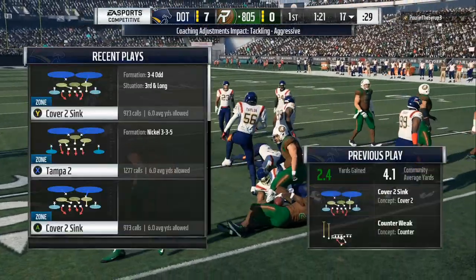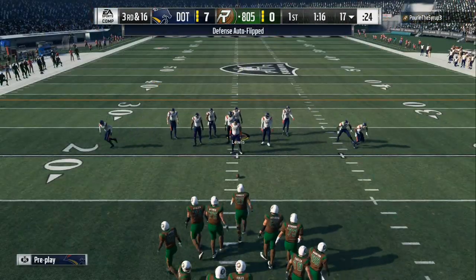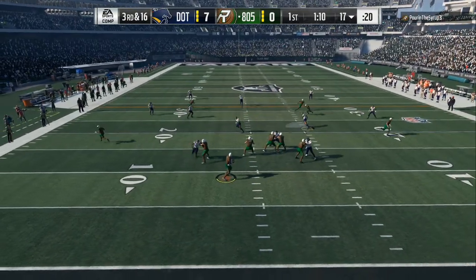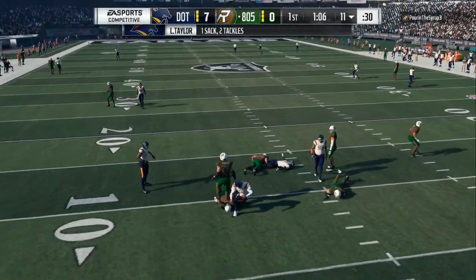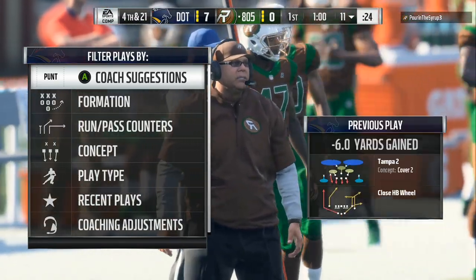I'm gonna walk y'all through my 3-3-5 setup and then tell you when you want to mix in the 3-4-I. As you can see, we went into the Cover 2, and now we're back in the 3-3-5. This is a situation where he has to pass the rock, so what I like to do is base align, pinch my line down, crash out, and spy my slot quarterback.